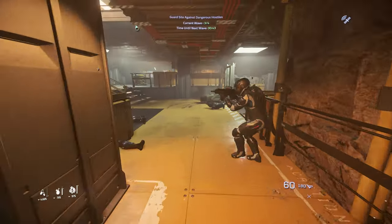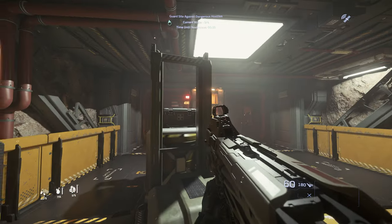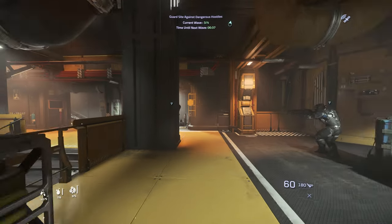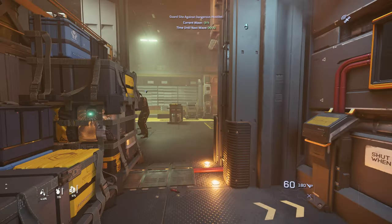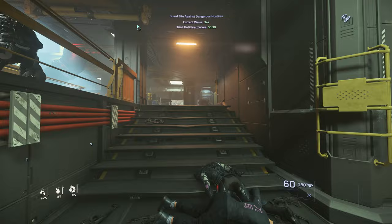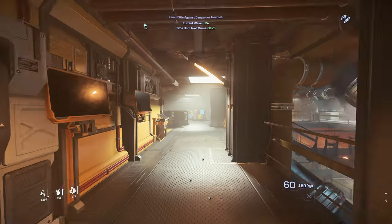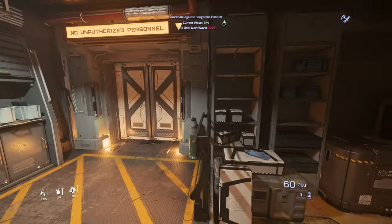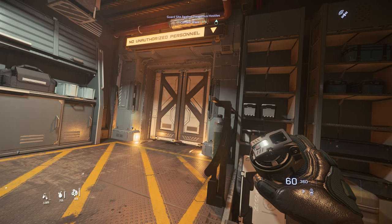We'll have one spawn closet, second spawn closet — possible location — and third spawn closet. So downstairs we have three spawn closets that can spawn, but too many friendlies downstairs. So I'm still going to get into position over here in the loading area. Grenade to the ready. Three, two, one — third wave incoming.